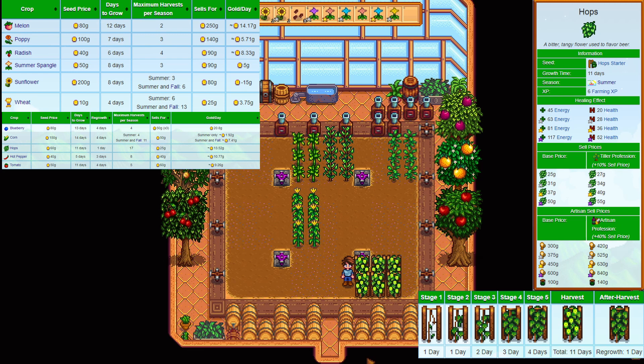So hops — you buy them for 60 gold and they sell for 25 gold. They take 11 days to grow and then are harvestable every day for a total of 17 in a season. They make you 6 XP for each one, which is a total of 102 XP for the whole season.